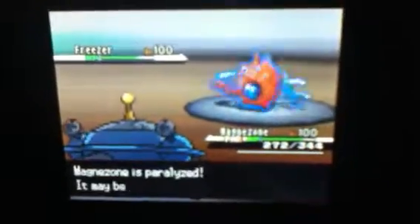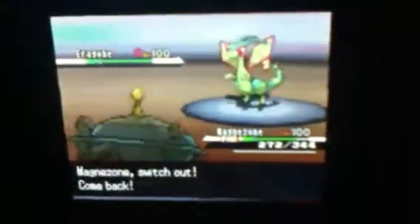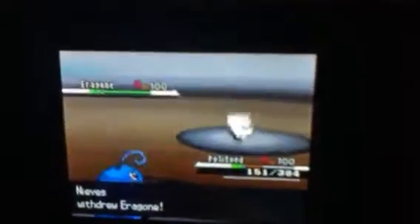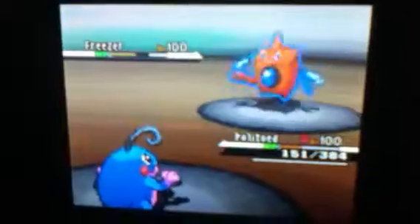You can see how he just got out of that on the next turn. He sends out his Haxorus — I'll call it Eragon. I send back in my Politoed, and he withdraws his Haxorus because he knows it couldn't take anything, so he sends out his Rotom-Wash, aka his Freezer.